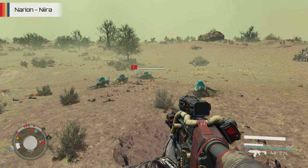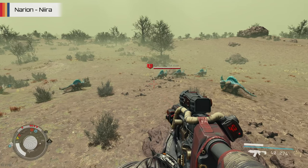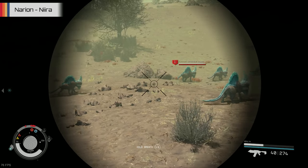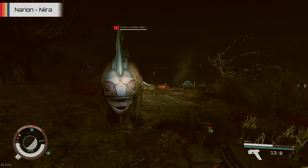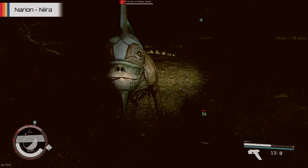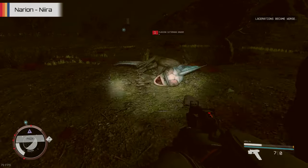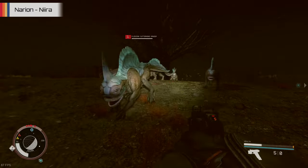Remember the Cutterheads from earlier? Well they've also got relatives on this planet in the form of the Flocking Cutterhead Grazer, which looks very similar to their Jemisin counterparts with very similar behaviour — hanging around in herds, prone to ganging up on you if you wind them up too much. You probably won't want to do that though, especially with these guys in particular, as unlike the other Cutterheads, these variants can inflict laceration damage which will need to be treated to avoid becoming a problem. Because there can be lots of these creatures gathered together, it makes it easier for one of them to sneak up behind and cause that infliction.